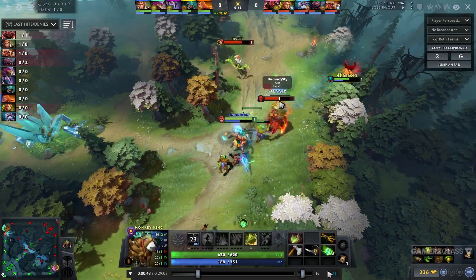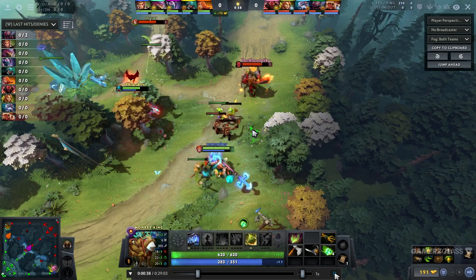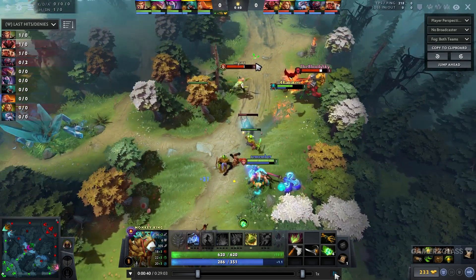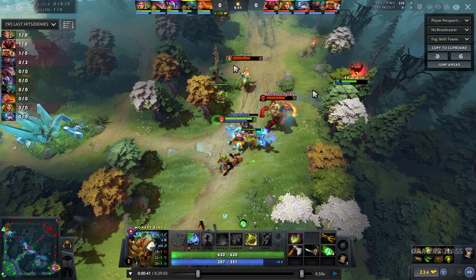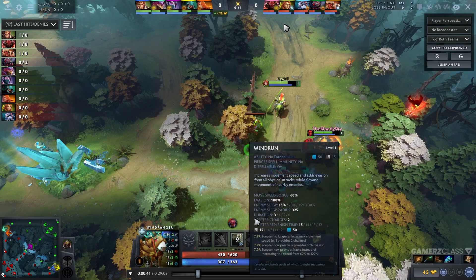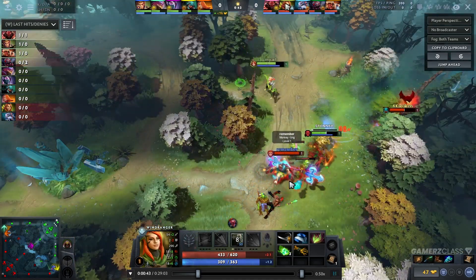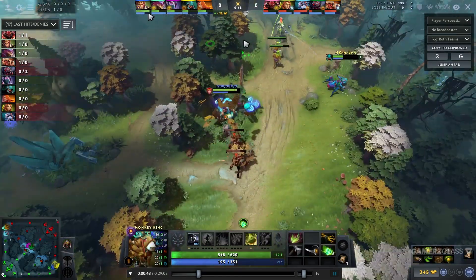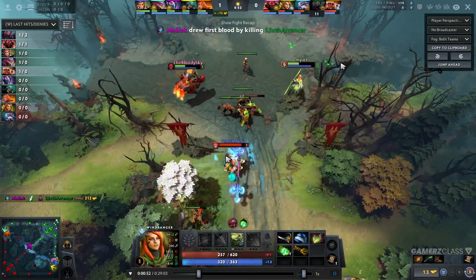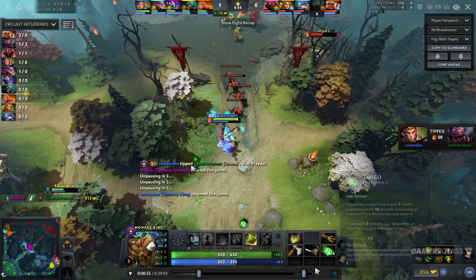I see Windrunner press Windrun, so we go on Axe exactly right now — I got a lot of damage. Even though it didn't work because it's a high MMR game, the main thing I was trying to do was go on Windrunner instantly since she doesn't have Windrun anymore — she would have died most likely. But since Axe was coming towards us we chose to harass him instead. She was at about 250 HP — I didn't kill her, didn't Boundless Strike or anything like that.